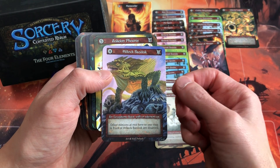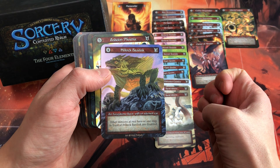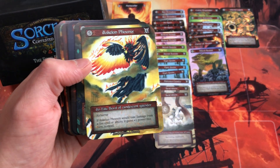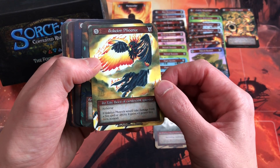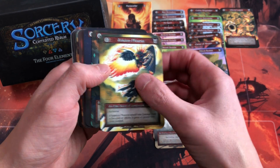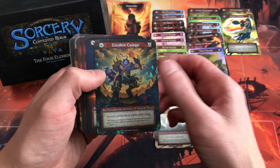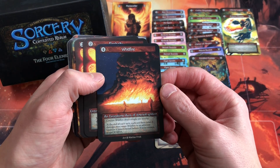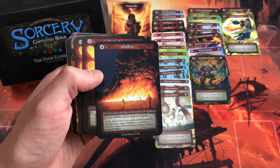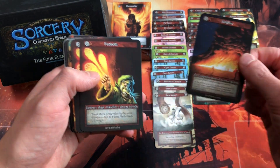Two Sandworms — Ordinary beasts with Burrowing and Landbound. Hilllock Basilisk is an exceptional beast; other minions at rest here or one step in front of it are disabled. Askelon Phoenix, also by Melissa Benson — this is an elite with airborne; if it would take damage from a fire spell or ability, it gains plus one power this turn instead. Wildfire is an exceptional aura you conjure to a nearby site — at end of turn each unit takes three damage, then it moves to an adjacent unvisited location until none remain and it disperses.